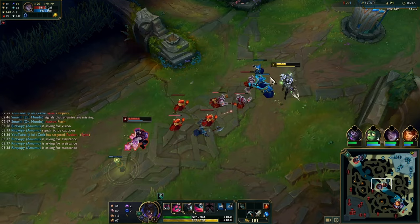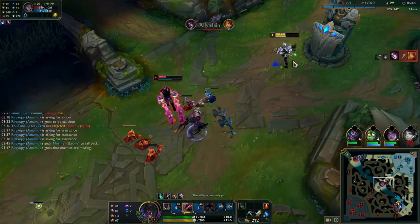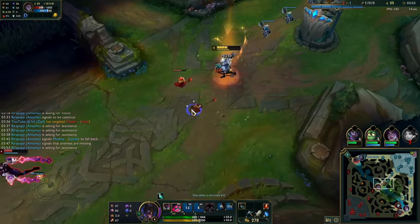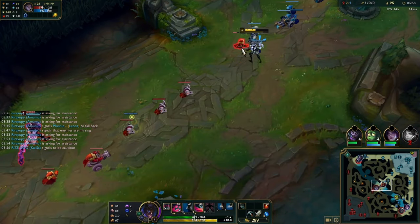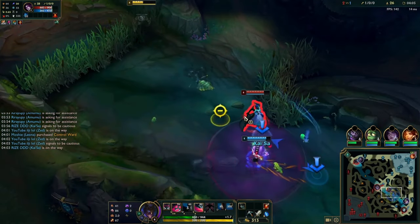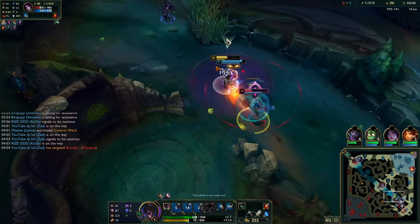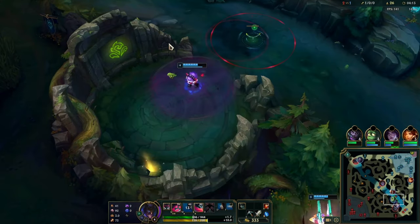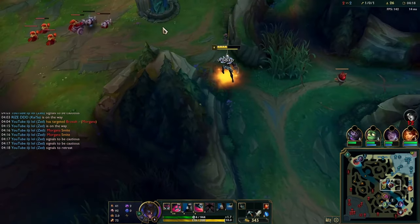If I'd played it a bit slower, let the first three minions crash, gotten level four and then zoned him for longer — W, E, Q — playing it more patiently would have given me more control and let me hold the wave there longer. Now I'm getting a slow push into him which is kind of fine. I see Morgana in the river so I go in because he's running towards the crab trying to swipe it, which he does. But Silas is pushing the wave so instead of chasing Morgana I realize I need to go back to mid.